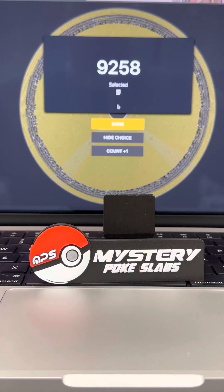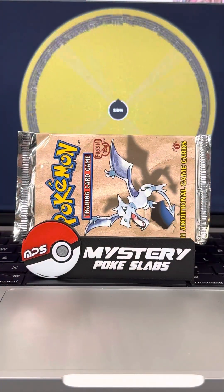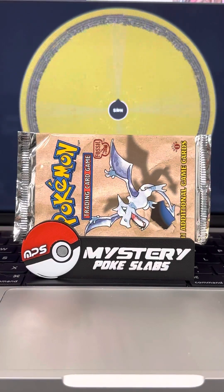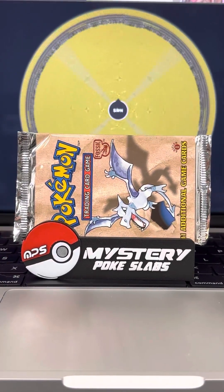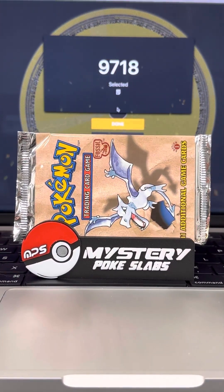Pack number four, an Aerodactyl first edition fossil booster pack, and it'll be going home with order number 9718. Congratulations.